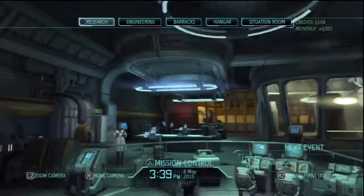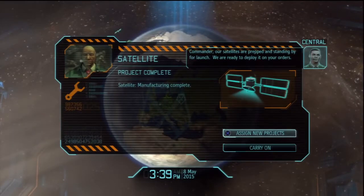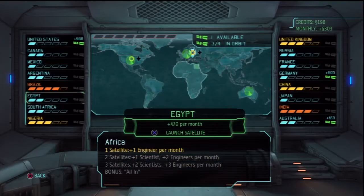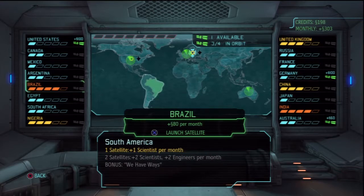One more research and then we'll do the Outsider Shard! Commander, our satellite is prepped and standing by for launch — we are ready to deploy it on your orders. We've got Brazil and India close to panic. I think we'll do India for our next satellite, and then build satellites to get Asia under our control. Either India or Brazil would work — let's do India.